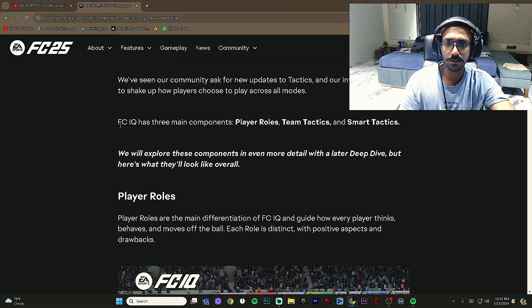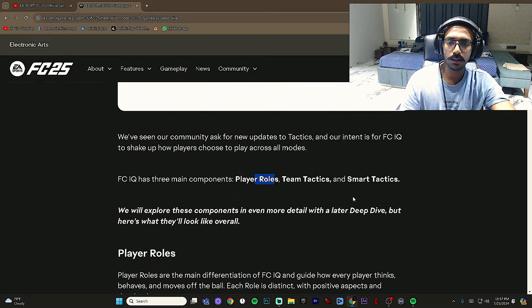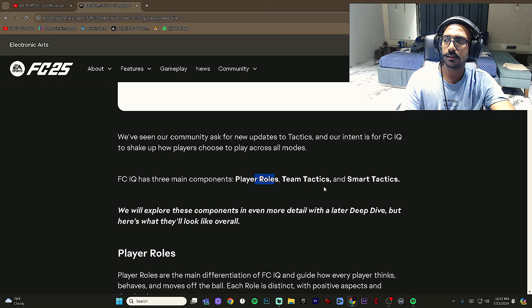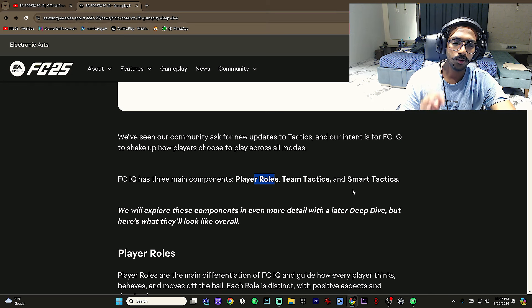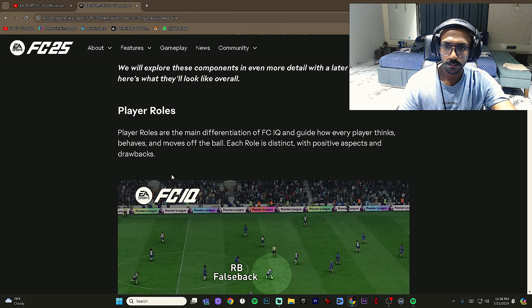FCIQ is built around three things: player roles — for example, winger, inside forward plus-plus — team tactics including width, depth, passing style (direct or possession), and smart tactics. These three components work together and we'll explore them in more detail. Player roles are the main differentiator of FCIQ, guiding how every player thinks, behaves, and moves off the ball.